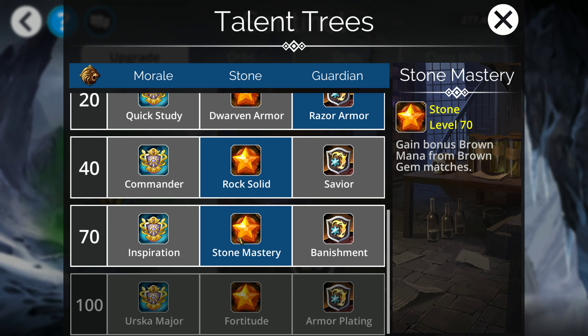At level 70, you get this nice synergy — bonus brown mana is always very nice. If you're running a Mountain Crusher lineup, which I generally suspect you will with Sentinel, this is going to help you get that brown mana you're fishing for. Since you're trying to match browns to get your barriers, this will help you get even more browns every time you match them. It's also worth noting that since the Sentinel class doesn't get 50% mana start, something like this is going to help you fill up that brown weapon even faster — it somewhat offsets that missing 50% mana start.